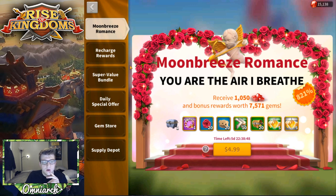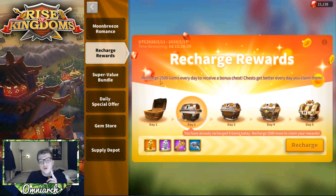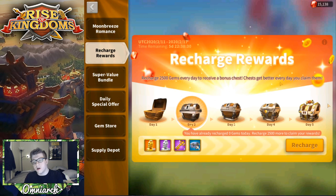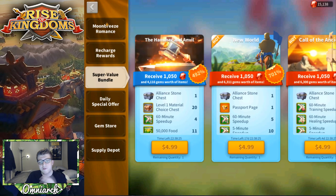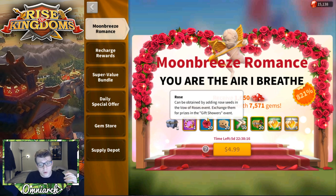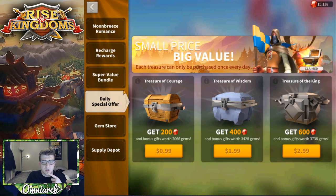Recharge rewards is happening — you have to get 2,500 gems from recharging per day to get the daily chest. You can't spend a ton on day one and get all of them; you have to spend 2,500 per day. The daily special offer counts; the supply depot daily gems do not count for recharge. Yesterday I renewed my 30-day gem supply and got the seven-day speed up supply for five dollars — first time I ever did that. It's a bit controversial; some people think it's terrible value.